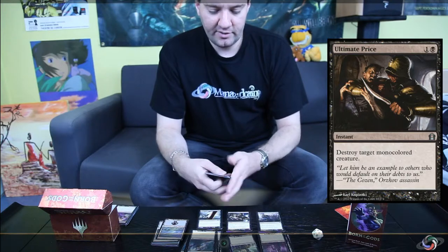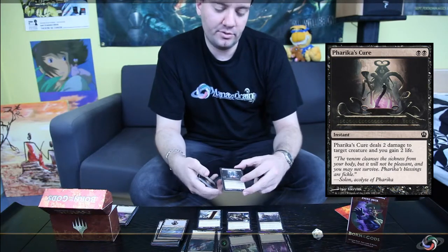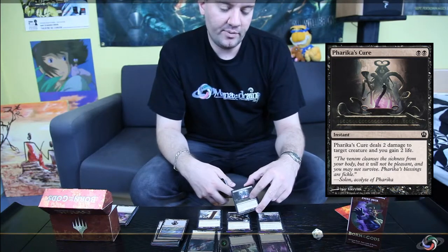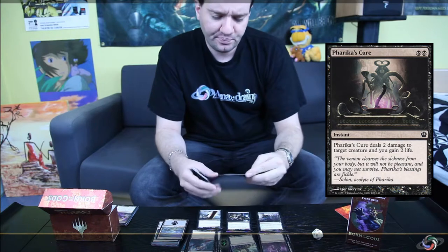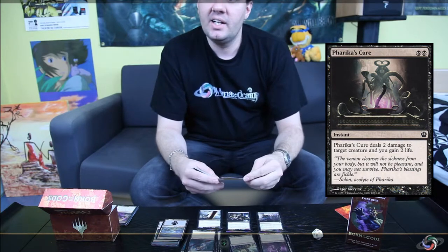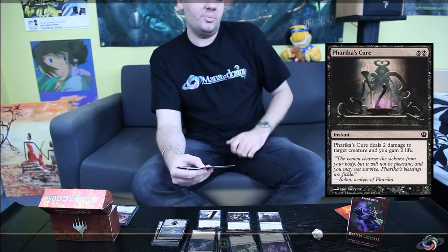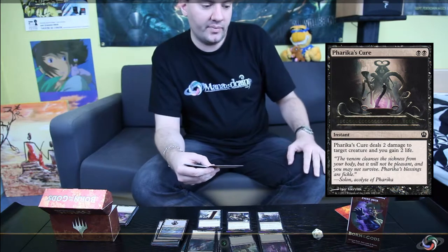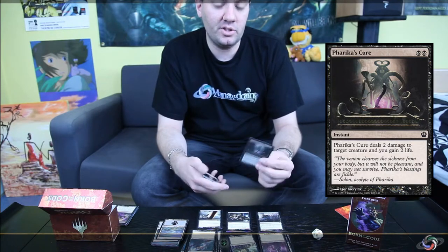As a sideboard card, the deck offers Pharika's Cure, which is really good against everything that tries to drain your life — red decks, red-green, and the new white-red burn deck that's emerging with lots of instant spells like Skullcrack and Warleader's Helix. Every single point of life you can gain may give you an advantage, so Pharika's Cure is a really interesting sideboard option.